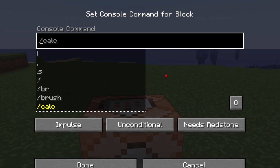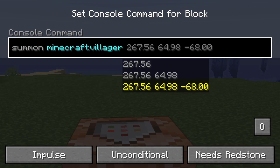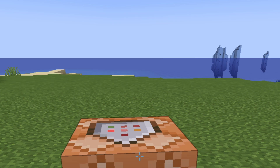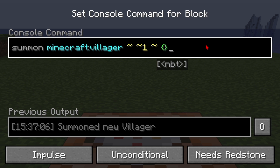Once we open the command block we can do: summon minecraft:villager ~ ~ ~1. So essentially this villager will spawn a block above us. Now we can give this villager custom trades. The first thing we're going to do is add two curly brackets at the end — this is where all our NBT tags go.